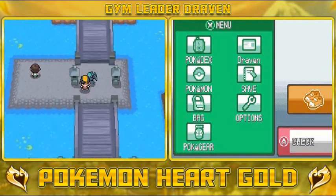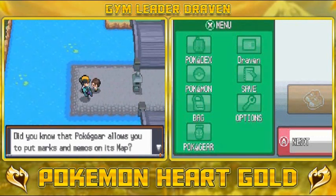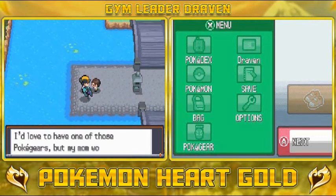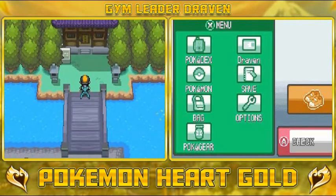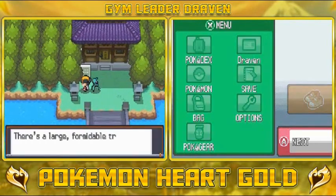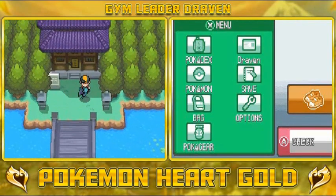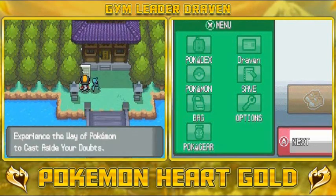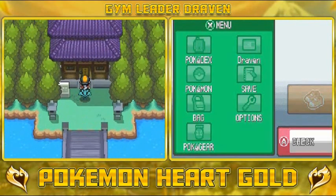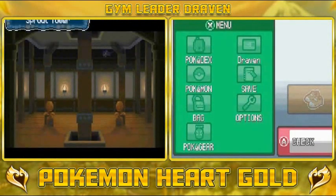Our next mission is going into the Sprout Tower. The Pokegear allows you to put marks and memos on its map — I'd love to have one of those Pokegears. Here is the Sprout Tower. Let me read that: 'Sprout Tower — experience the way of the Pokemon and cast aside your doubts.'